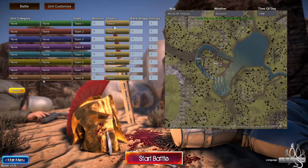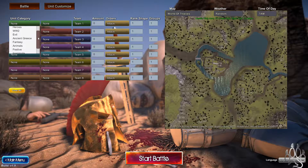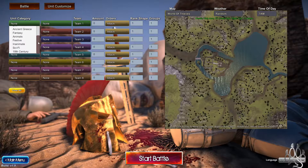So I have no idea really what we're supposed to do here. I can click on this — okay, Medieval Heroes, World War II, Evil, Ancient Greece, Fantasy, Animals, Festive, 18th Century. Let's see what we got in each.